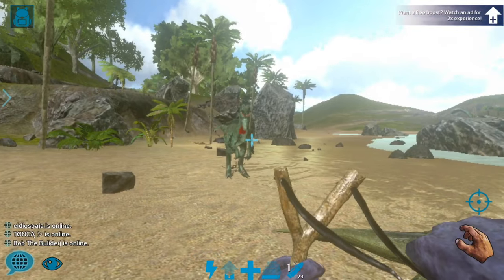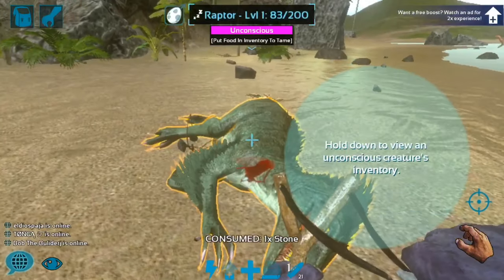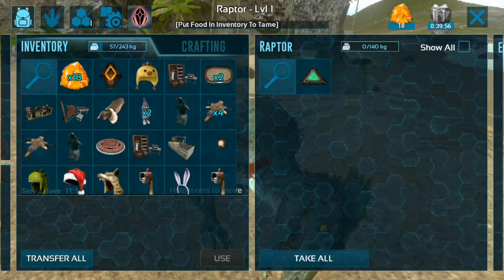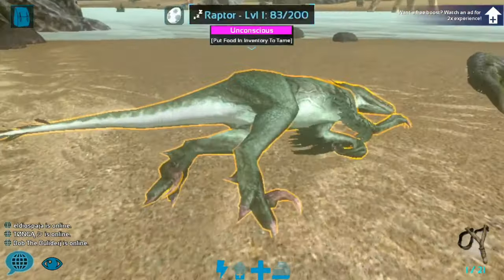The raptor's knocked out now. We're gonna open up our inventory by looking at the raptor and opening up its inventory.